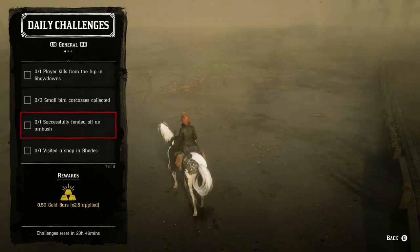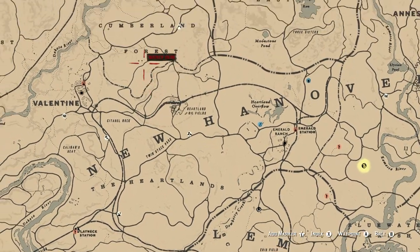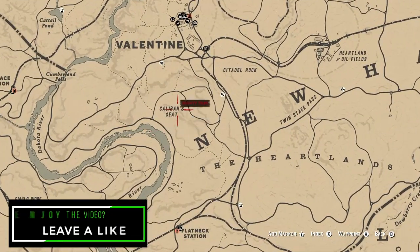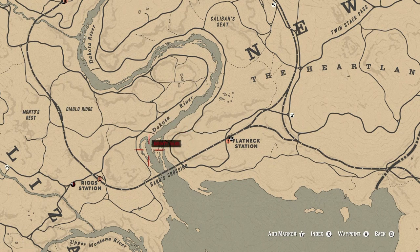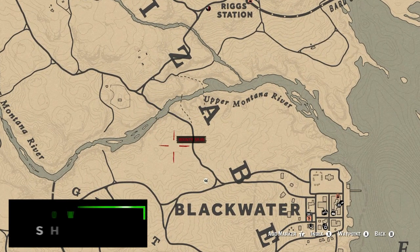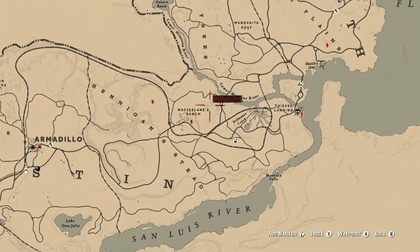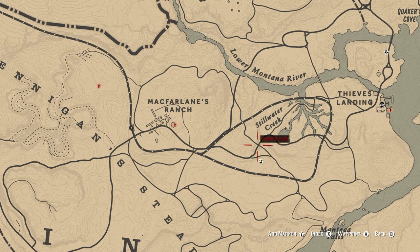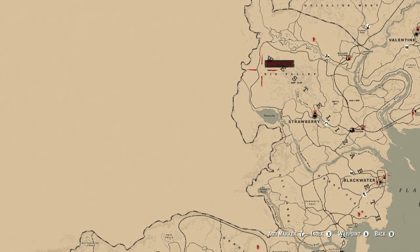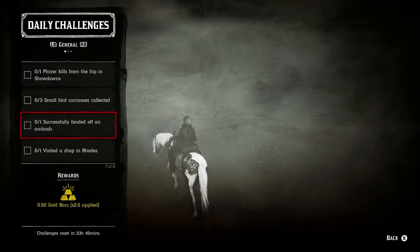For successfully fending off an ambush, here are a few locations. There's one up in Cumberland Forest in that general area, another at the bottom of Caliban's Seat, and another at the intersection of the Dakota River at Bard's Crossing. You can actually complete the five NPCs killed while in cover challenge during one of these ambushes as well. Another good location is by McFarlane's Ranch outside of Stillwater Creek, and there's one up in Big Valley as well.